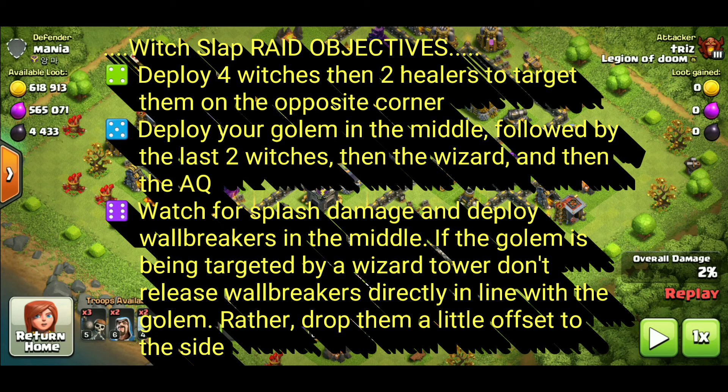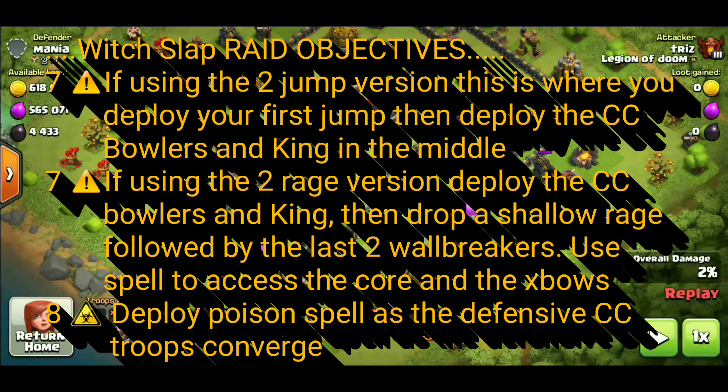Raid objective number six: watch for the splash damage and deploy your wall breakers in the middle. If the golem is being targeted by a wizard tower, don't release the wall breakers directly in line with the golem — rather, have them offset to the side just a little bit. Raid objective number seven: if you're using the two-jump version, this is where you deploy the first jump, then deploy your CC bowlers and the king in the middle. If you're using the two-rage version, you deploy the CC bowlers and the king, drop a fairly shallow rage spell, then drop your last two wall breakers. And then of course that's where you would typically use the jump spell to access the core and the X-bows.